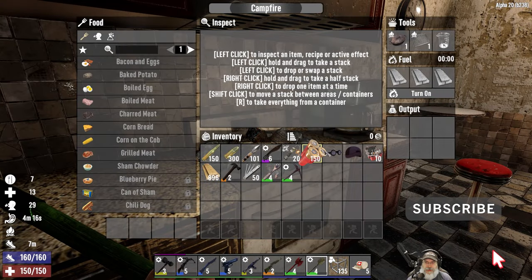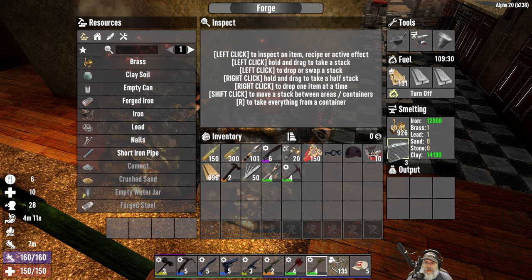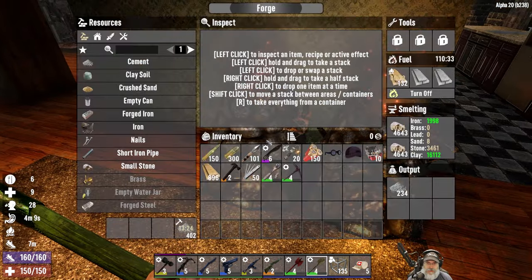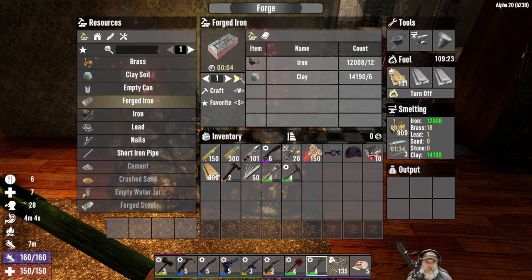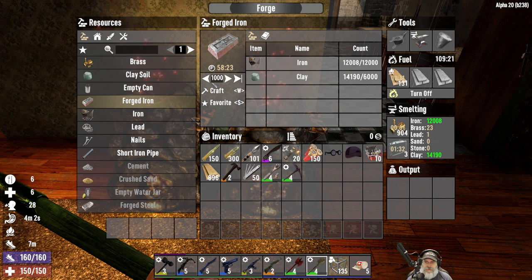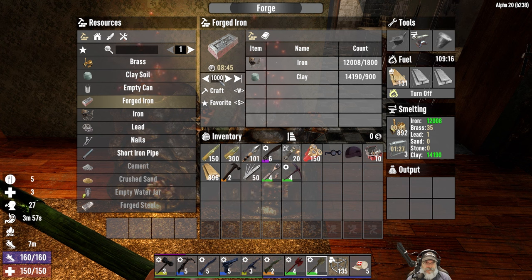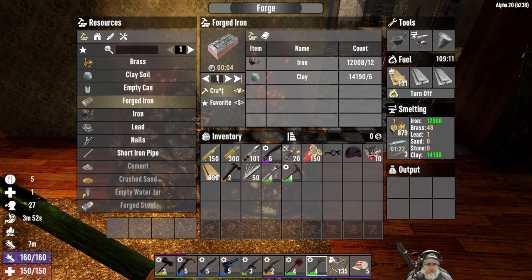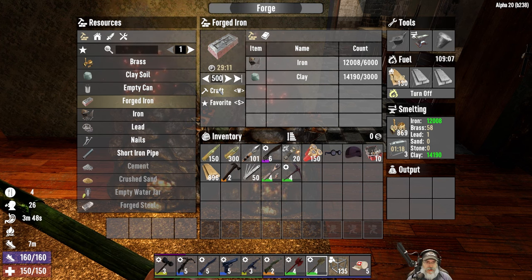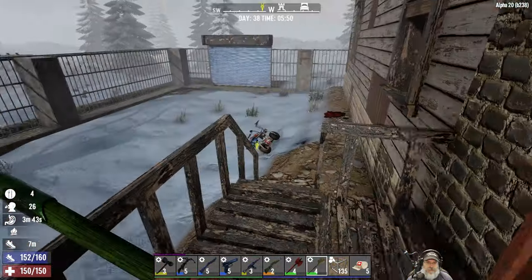I thought I made some bacon and eggs — I must have eaten them already. All right, let's get this brass smelting in. You're working on stone. I want to get some forged iron going — a thousand? No, let's not do a thousand. How about 500 for now. There we go, 500. All right, let's go run over to Trader Rekt and get our first tier three quest.